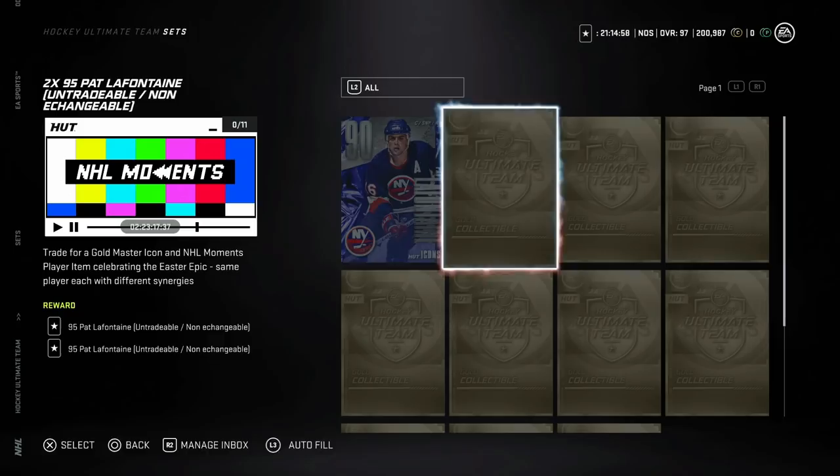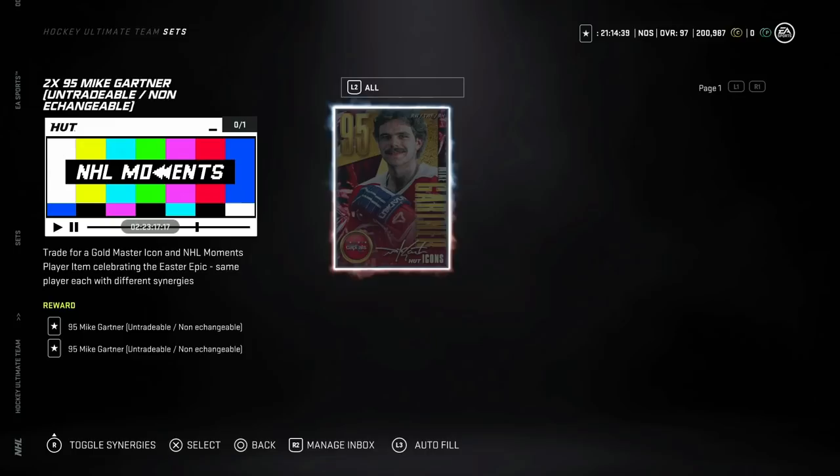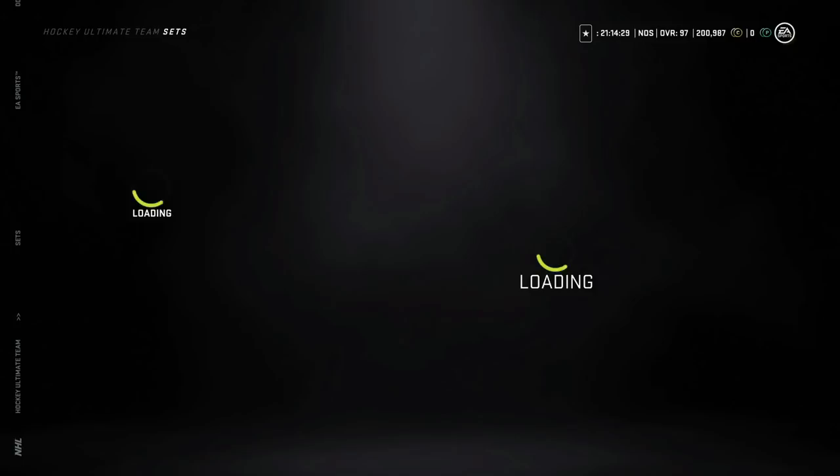For Pat Lafontaine, it's the same kind of situation — actually even cheaper at 10 collectibles instead of 11. I think Pat Lafontaine is 100% a do if you have the silver one. The 95 is one of the better cards in the set. Same with Mike Garner — if you have the 95 Mike Garner, you can trade in and get the NHL Moments one, similar to how you could with the McDavid sets. If you have an untradeable Mike Garner, you get it back along with the new one to help with synergies.